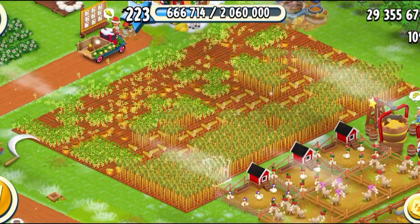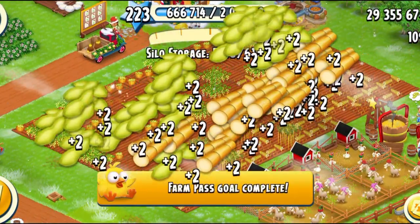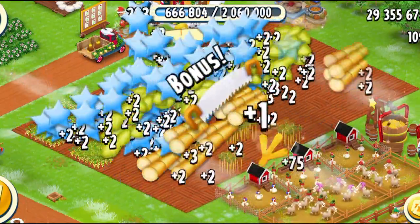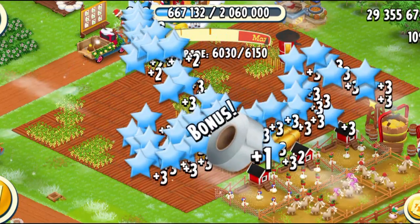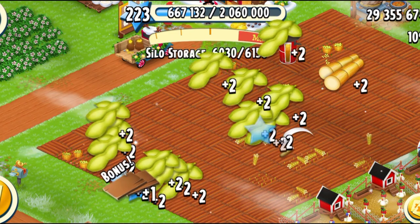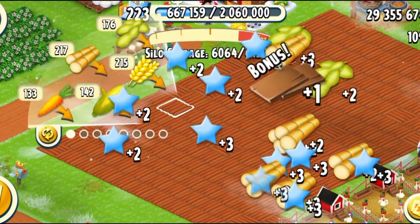Let's harvest my crops. I've got some sugar canes and soybeans, and my farm pass goal has been completed, which is brilliant. Let's see what do we get from here — I'm getting a tape and a saw. That's cool. Let's do all my crops over here, and I got a wood panel as well.